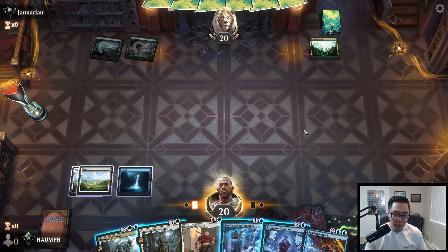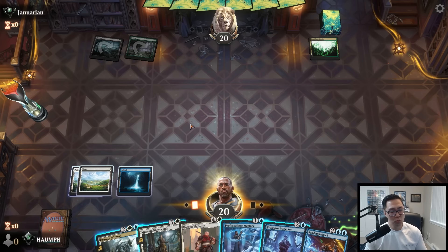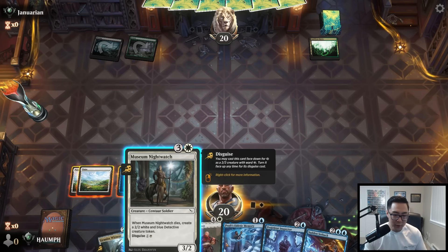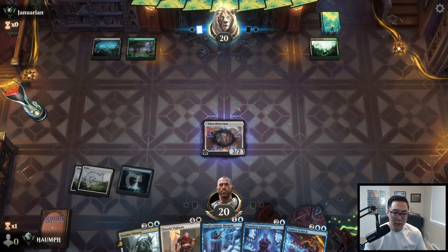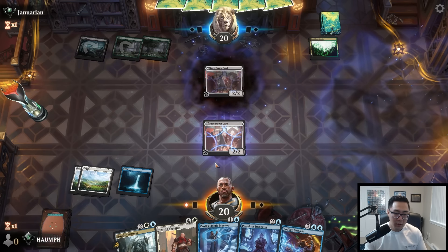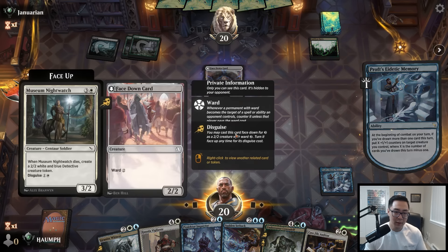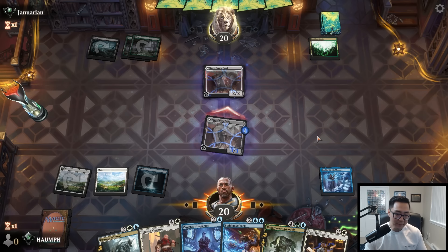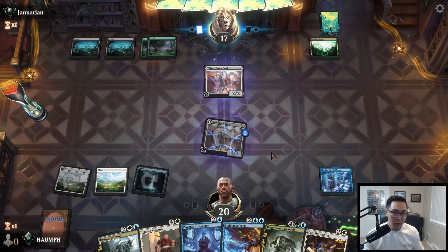We drew Projector Inspector — that's awesome. What do I want to play first? The Projector Inspector wants me to have a bunch of detectives, and Museum Nightwatch is not a detective. I'll play the non-detective first so I can sequence it where I go Prof's Eidetic Memory next turn. Draw a card — no land, but we got a counter at least. Next turn we get to play the Inspector, so we're going to churn through our deck, though I really would have liked to find a land.